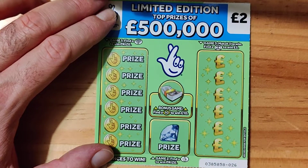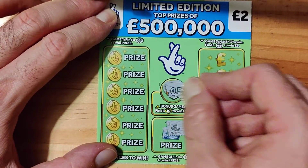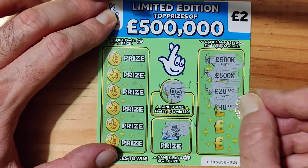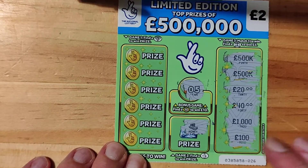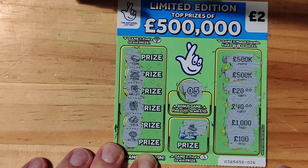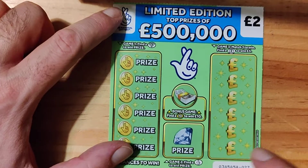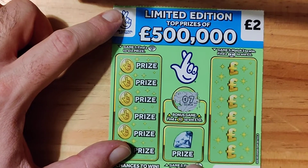On to the next one. I've got to do this bit first so I don't forget. Money. 50, 50, 500, 500, 500, 200, 40, 1,100. Let's go down the side. We have coin, bank, wallet, safe, gold, and tree. I don't really find these ones that great - don't seem to win a lot on these ones.